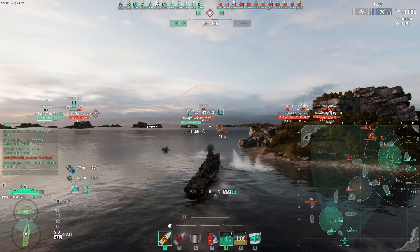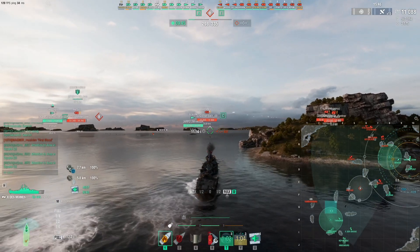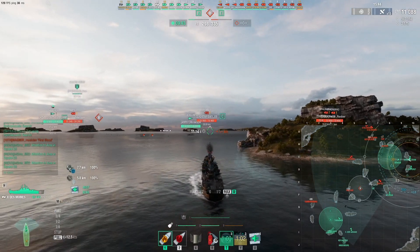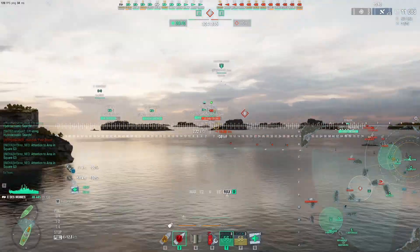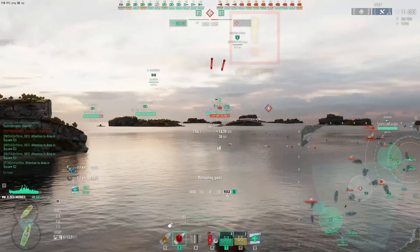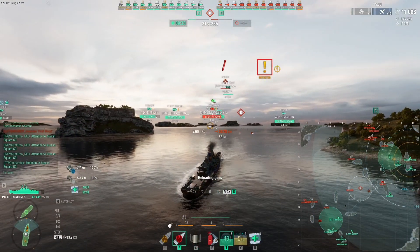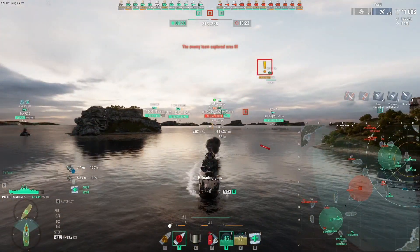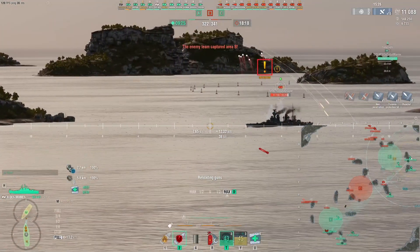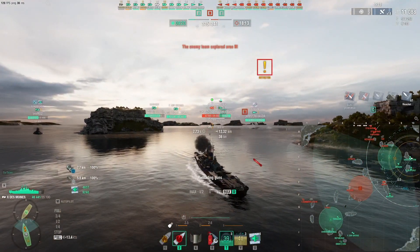The Napoli has decided to charge straight down between the two caps. He's at E7 if you want to see what I'm talking about — there he is. That's going to be a problem. That needs dealing with, because he can light me. I'm trying to use this island as cover, and that colossal fleet above me could absolutely murder me if I don't do something about the Napoli. So let's see if we can get him down quickly.